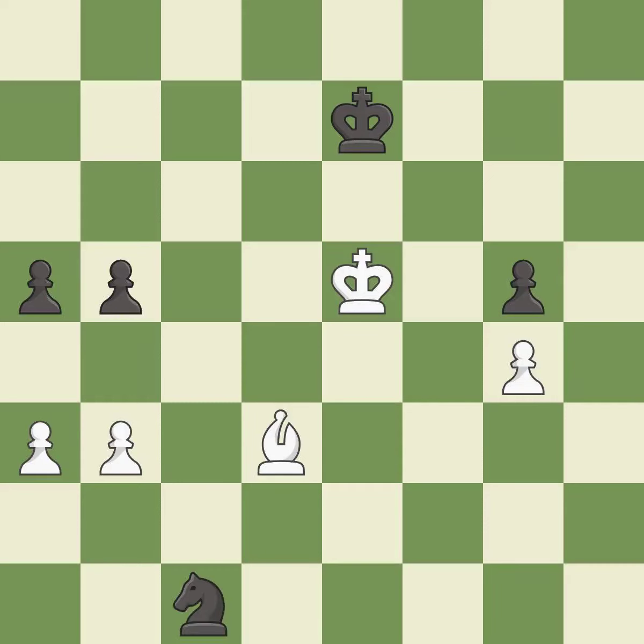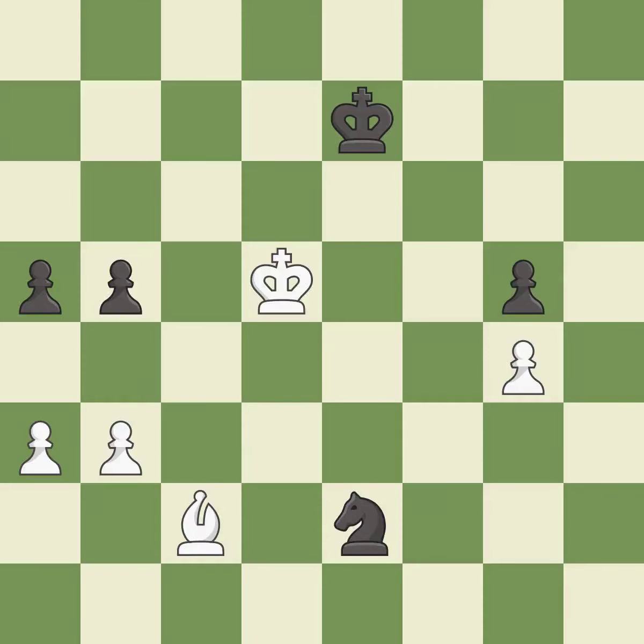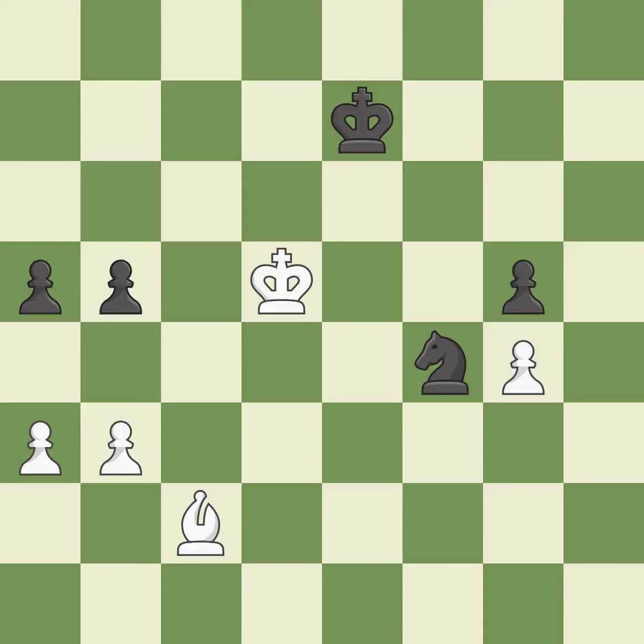This moves the knight to safety. This defends a pawn that was under attack and had no defenders. This is the strongest option. That's what I would have recommended. Black was worse off, but now they are in a losing position — it is an inaccuracy. Only one move worked there, and this wasn't it. This ignores a better way to evade the check from the opposing knight — it is a mistake.